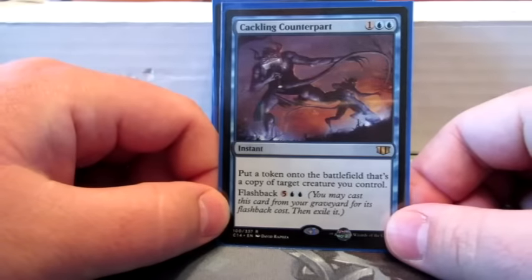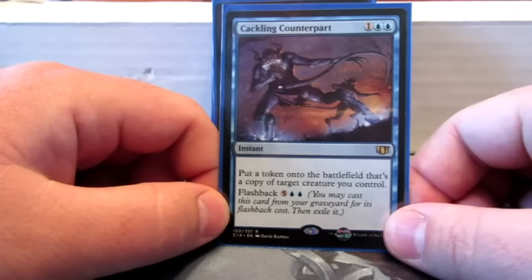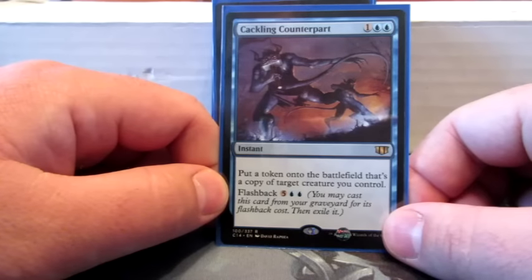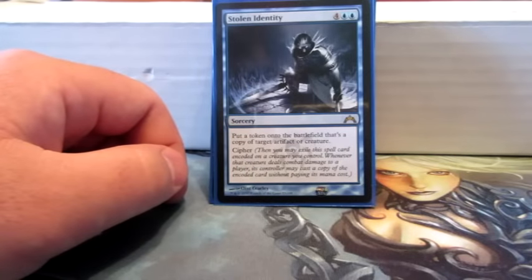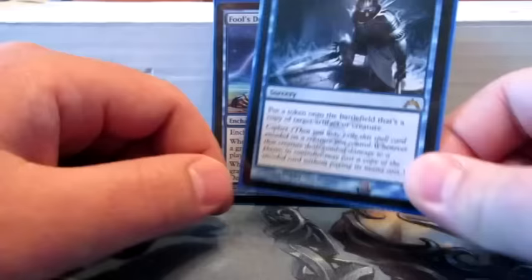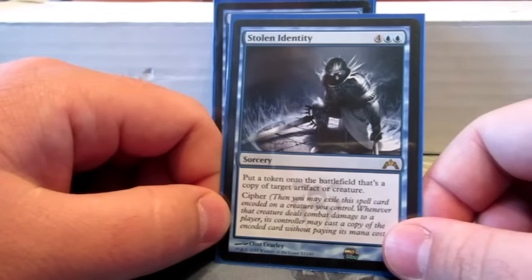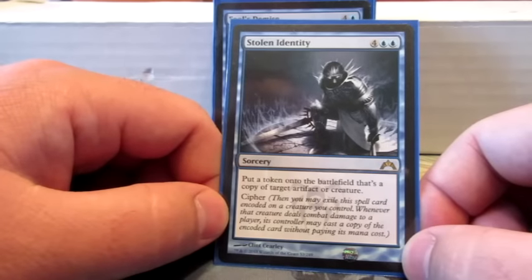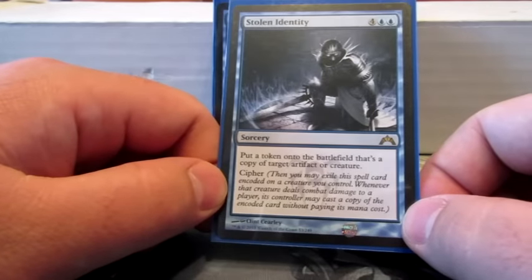Cackling Counterpart — there's a minor token theme in here too — this one just makes a token copy, and then you can flash it back and make another token. Stolen Identity makes another token copy of a creature and has Cipher, so you can keep doing it if you're attacking and dealing damage.